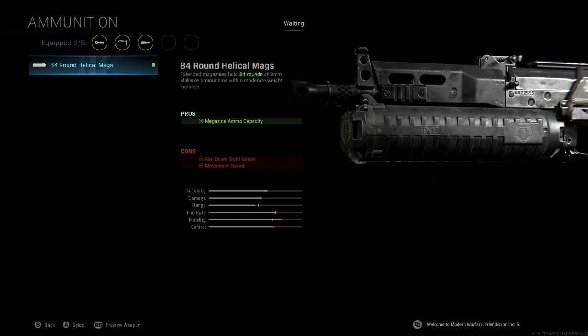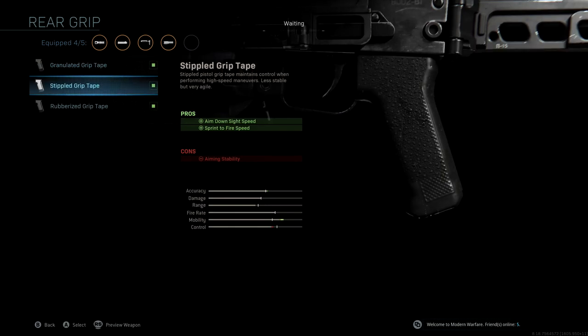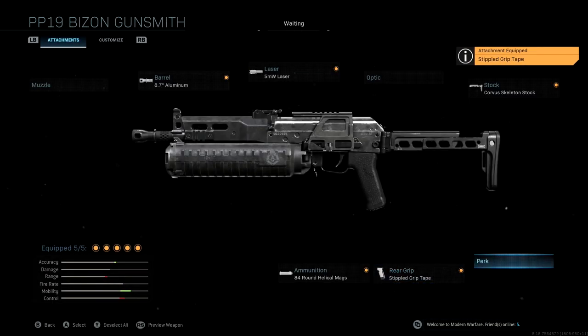Last but not least, the rear grip that we're using is stippled grip tape, obviously giving us, once again, aim down sight speed and sprint to fire speed — giving us one last boost of mobility. Like I always say, one of the most important attachments in the game, especially for SMGs. I'll give you guys one last look at all the stats and attachments that come with this specific class setup.